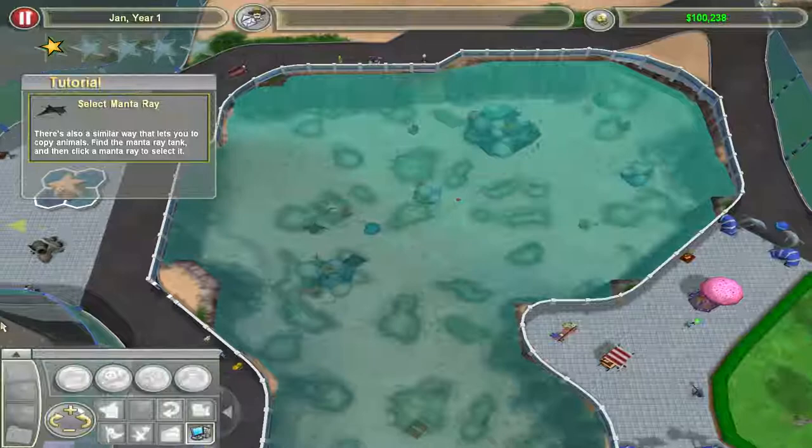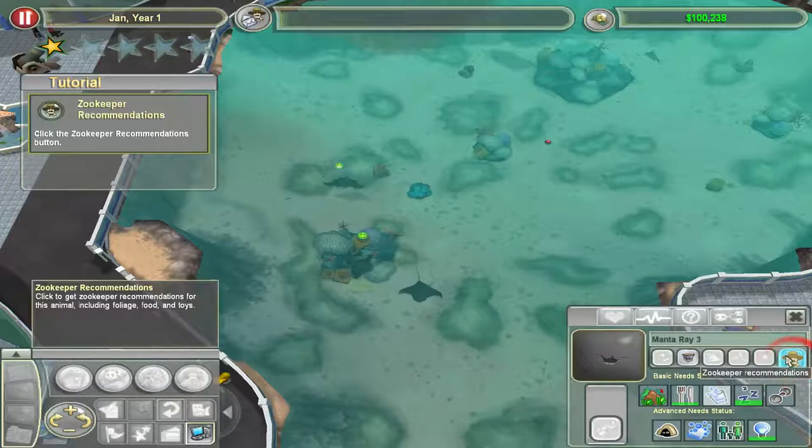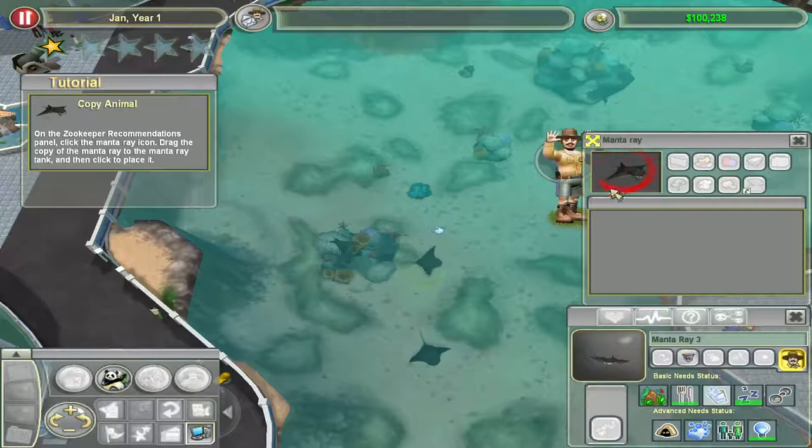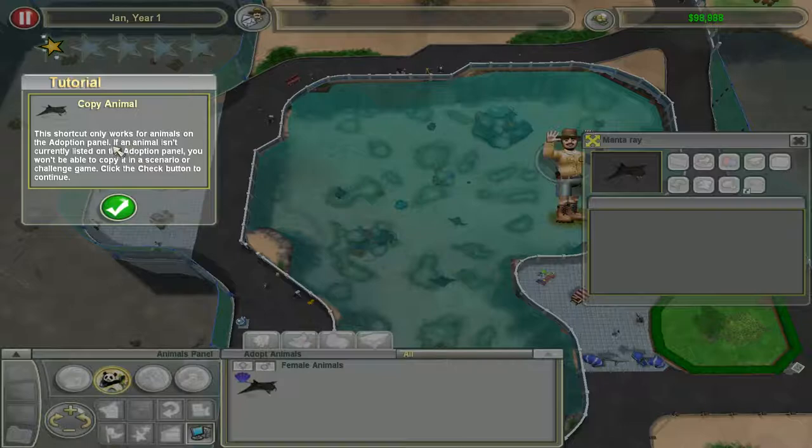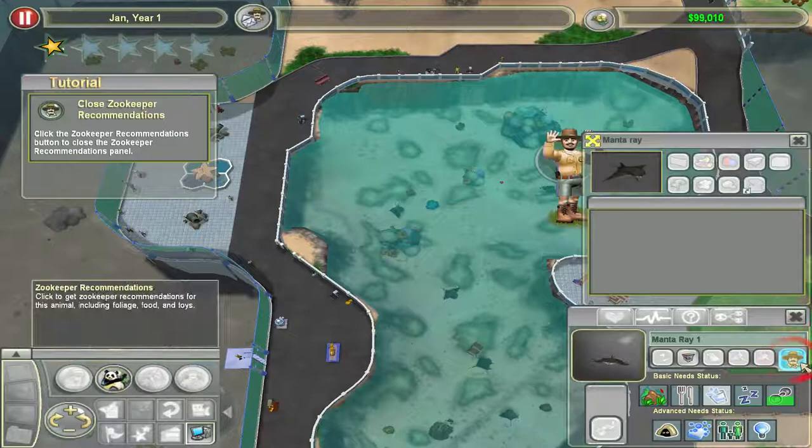Manta Ray — which tank are you in? They're in the left tank. Find the Manta Ray. Click the Manta Ray and drag the copy. Wow, that's cool — you can just click the animal to copy it. Now you have another friend. It only works for animals on the adoption panel — if an animal isn't currently listed, you won't be able to copy it in a scenario or challenge game. Makes sense. I never had to do that because I played Freeform 90% of the time.